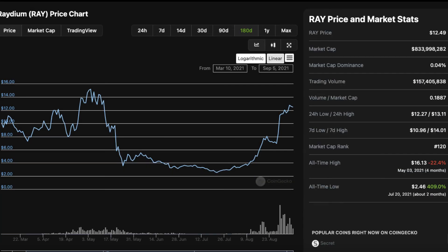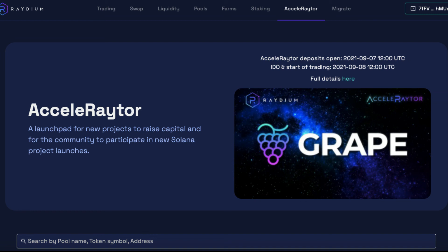All those launchpads are a long way off their highs back in April. But the thing is with Raydium, it is firstly a DEX and with the added benefit of having Accelerator launchpad which is attached to it. So like most tokens during the recent bearish trend it went down a lot, but nowhere near as much as the launchpads, and it's not so far off its all time high now. That's my rundown on Raydium Accelerator. I'm extremely bullish on this DEX and launchpad and to be honest, would invest in this anyway as it's on the Solana blockchain and it is absolutely on fire.